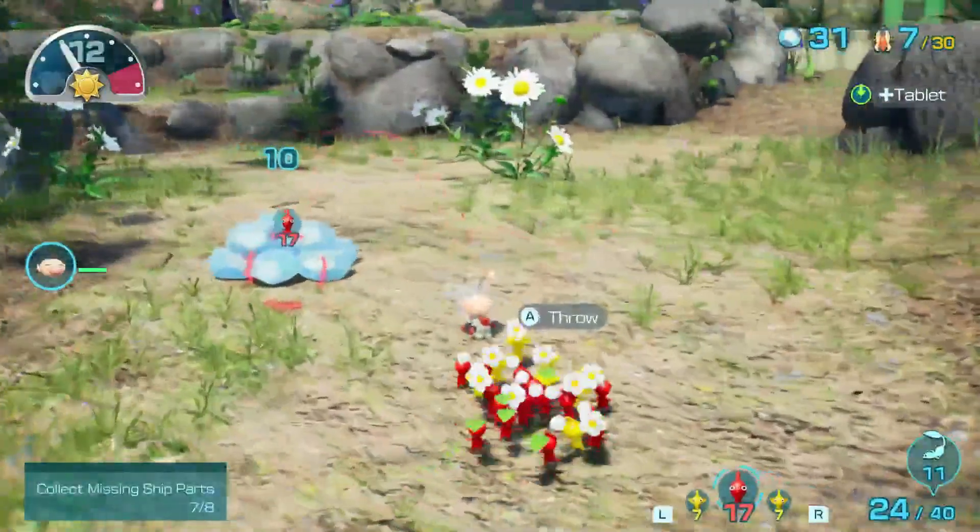Next time we're going to continue with Olimar's journey — we're probably going to head back to the Sun-Speckled Terrace. We only have one ship part left there, so we'll grab it, head to Blossom Arcadia, grab that, and possibly all in one episode head to the Shireen Shores, depending on how long these do take. But until then, I hope you enjoyed and I'll see you later — bye!